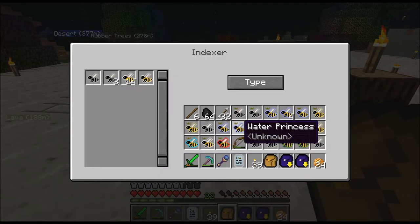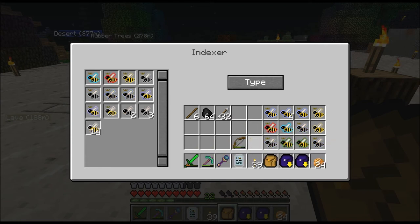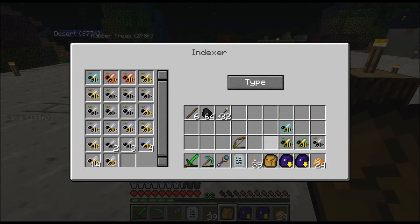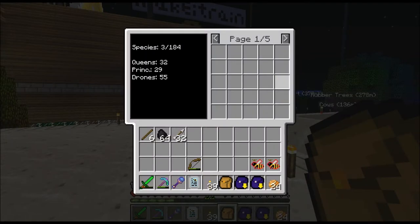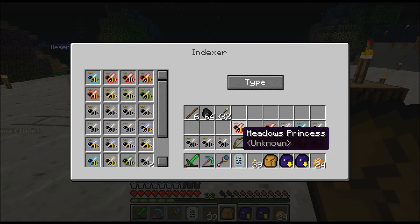I was watching this guy's video and he was talking about all these different kinds of mutations he was trying to get to do these specific things. I understand exactly what he's saying but it's just so much information. But again, like I said, this is all the point of getting to a moment where I can use bees to make metal and minerals and ores for me.